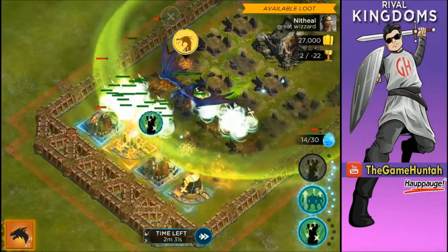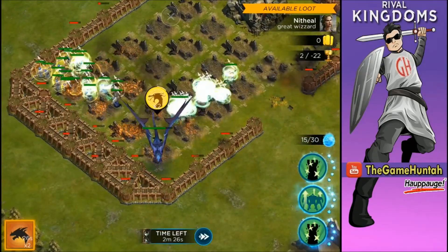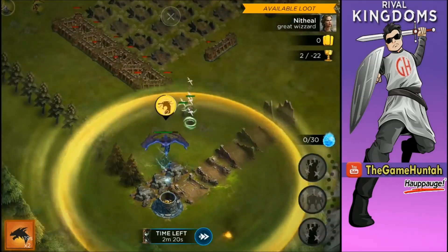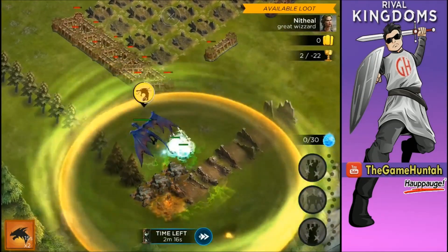This base is just getting destroyed — unbelievable how powerful Yagumo is! This base is completely done, so we're just gonna end the battle, but we're gonna use the vortex one more time because it looks super, super cool. Let's go to the next battle.